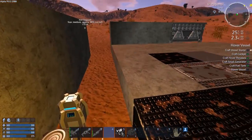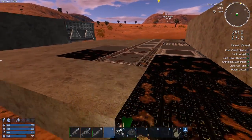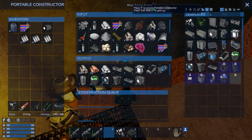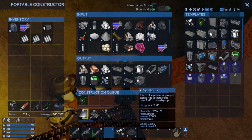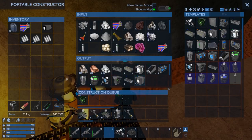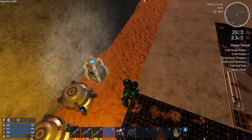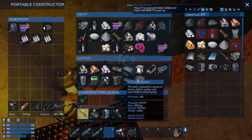We can actually connect - no, we got to put a core in here. Let's make a core. I need to do the WiFi connect with the cargo box, so we got to put a core in.